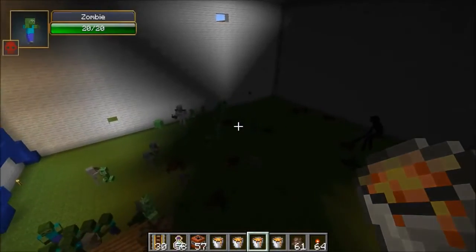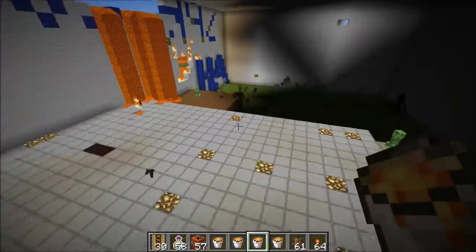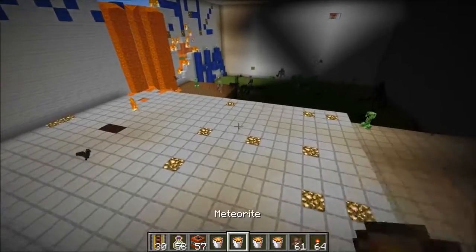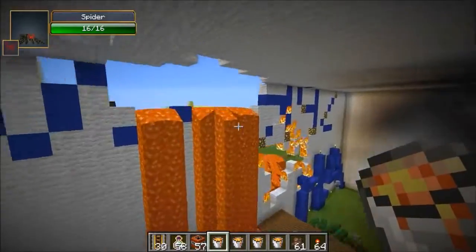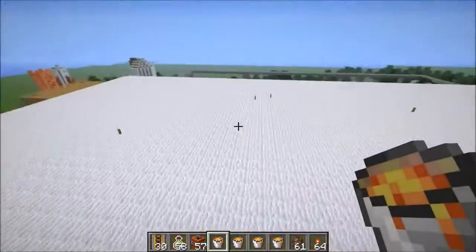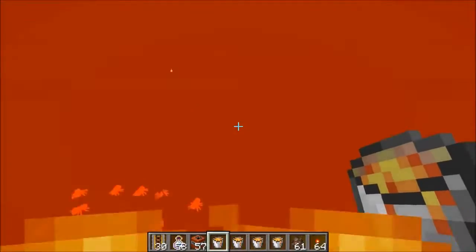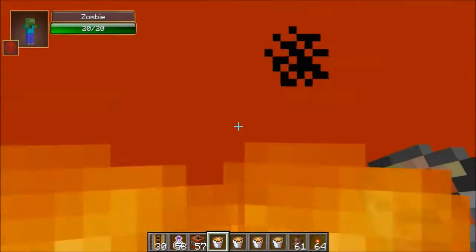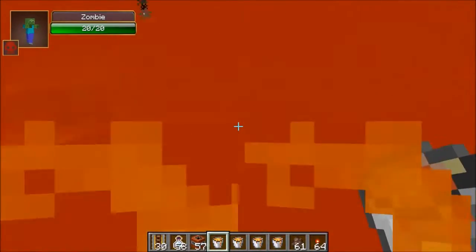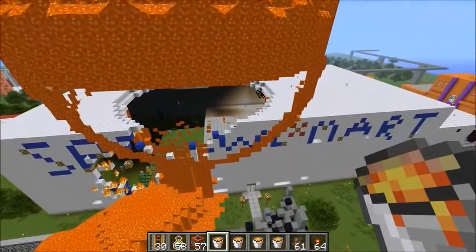Oh my god, there are so many mobs in here — mutant skeleton, mutant Enderman. I always have those mods installed. I'm thinking this is a big place, so does a volcano make sense? We should start it on the roof probably. Let me make sure this is set. Right-click — yep, it worked! I'm trying to get out of it, it's really hard. There must be a lot of lava. Oh my god, that is so much lava.